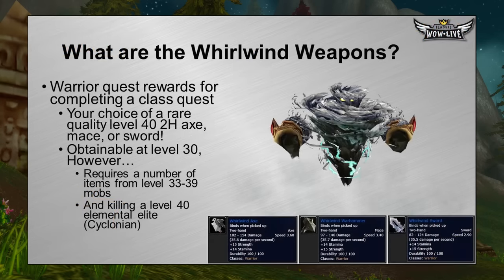So what are the whirlwind weapons? There are three possible weapons that you can get after completing a chain that is available only to warriors. This is a class-specific quest, obtainable starting at level 30. After you complete your Berserker Stance and Intercept quest, you'll be given the quest to get the whirlwind weapon of your choice. You have the choice between a rare quality level 40 two-handed axe, mace, or sword — a level 40 rare quality blue weapon available at level 30.